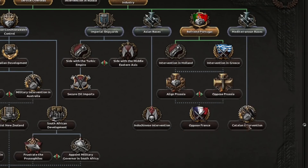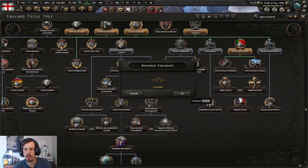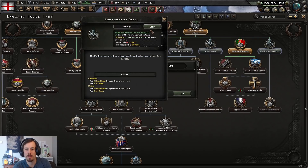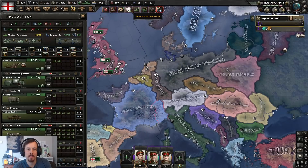I can do Mediterranean bases and maybe a Catalan intervention. Should I do that? Yeah, why not — let's intervene wherever I can. Meddling! I'm meddling in their affairs. Classic British attitude.